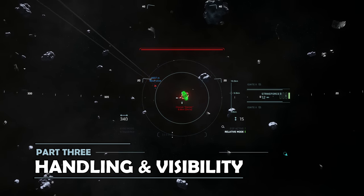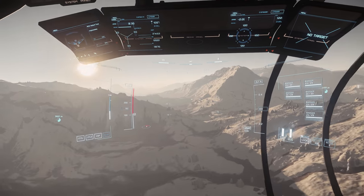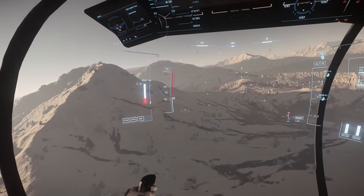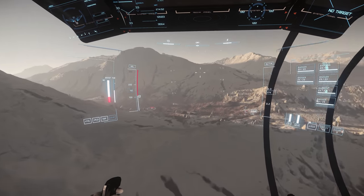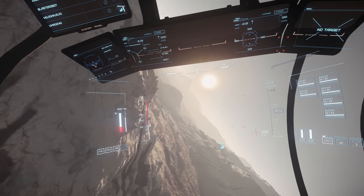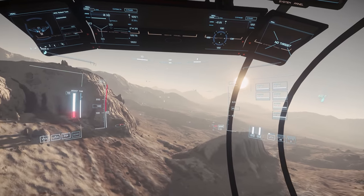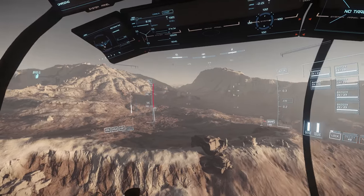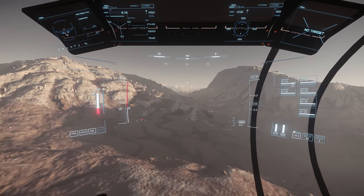Part 3 – Handling and Visibility. Starting with visibility, the Reliant does really well. The canopy is right at the front of the ship and is a bubble style canopy, which makes for great all around visibility. The Reliant also rotates during VTOL flight, meaning that changing the wing position actively improves visibility where it's needed most. It's also worth adding that the MFD placement is great — not in the way, but right where you need it, and with a good number of screens too.